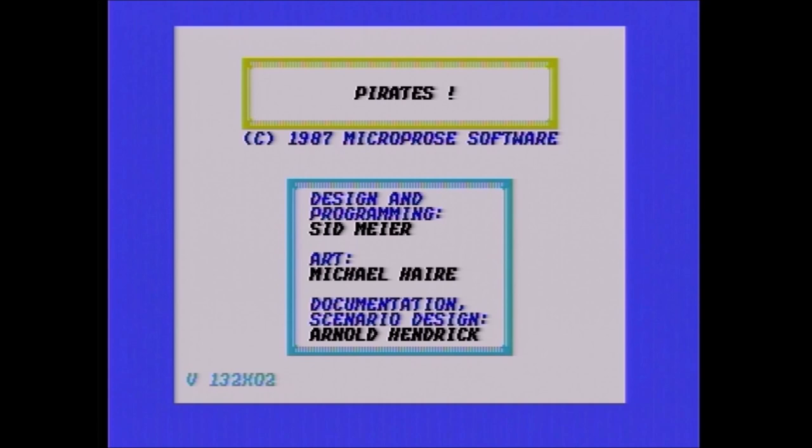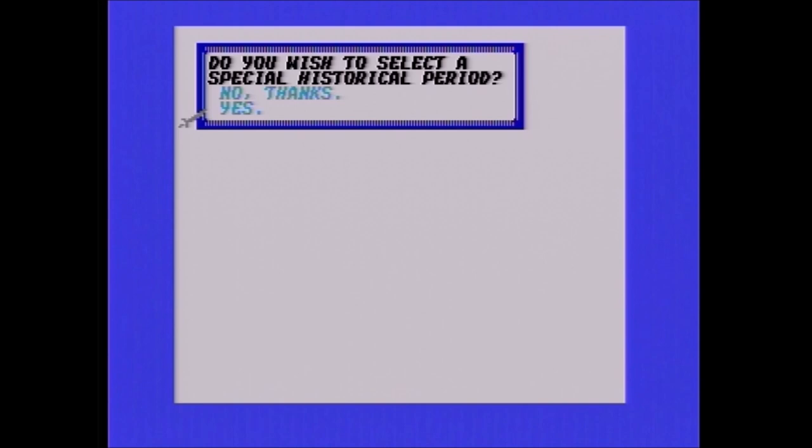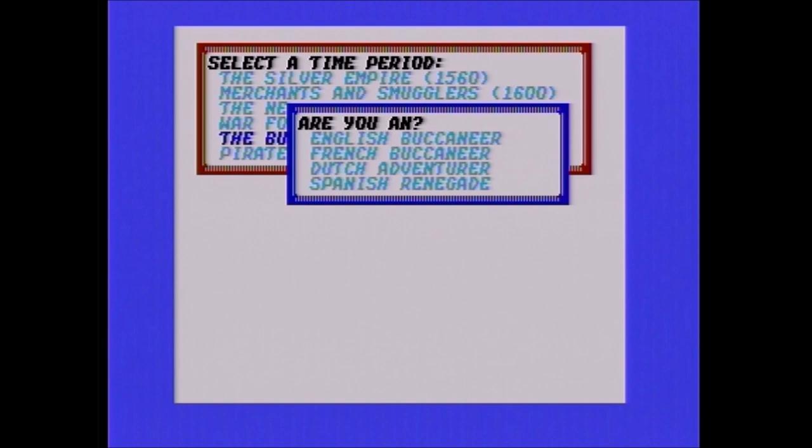On to the gameplay. Since I'm adding the commentary after the fact, it's going to be hard to keep up at some points — things will move a little faster at the beginning. You can select to start a new career or do one of the expeditions scenarios, and then you can select a time period as well. Earlier time periods will have fewer cities, and the Spanish will have more dominance — although the Spanish already dominate pretty much every time period. I noticed there's music so I didn't want to talk over it.